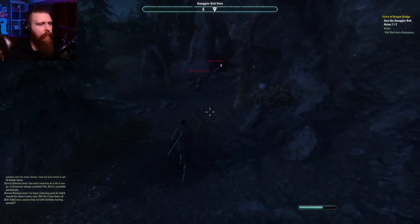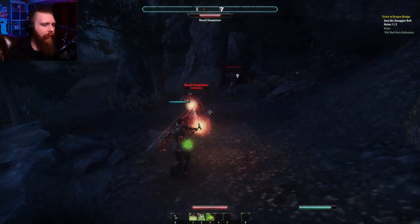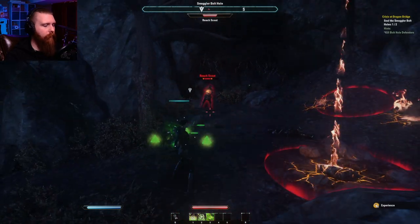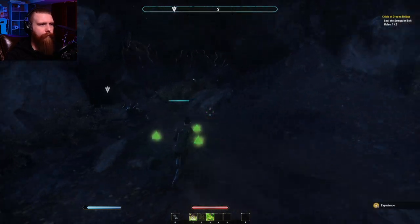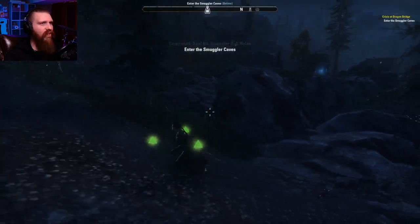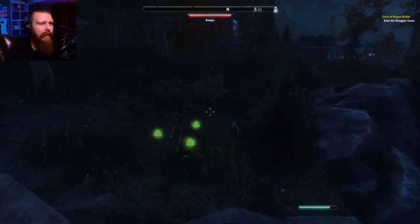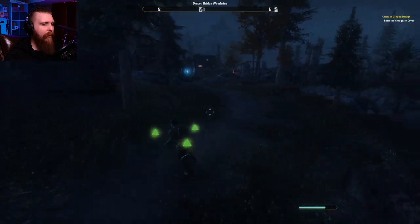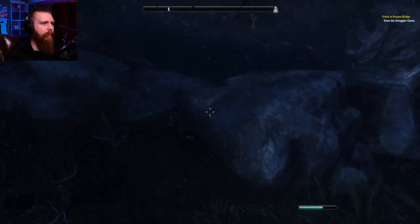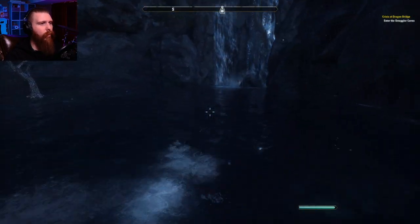Avoid the bears. There's so many things I gotta remember how to do. I threw on some new gear — it slashes up Magicka and reduces the cost of block. Joke's on you, I don't know how to block. Just kidding, I do — I just gotta remember to actually do it. Seal. That'll do. I sealed up your holes. Moving on.